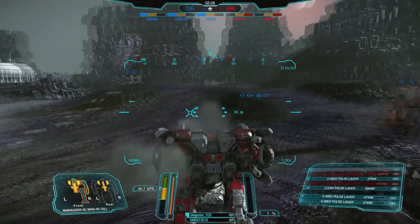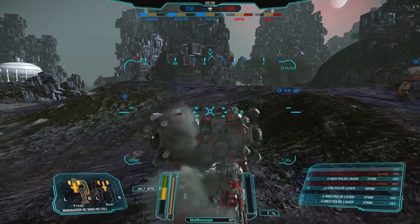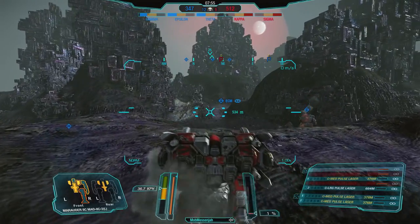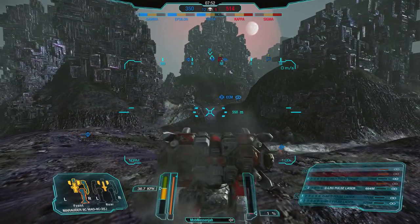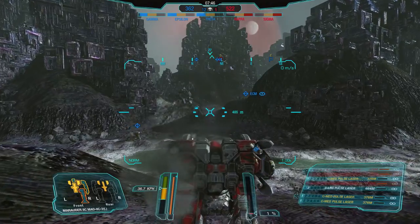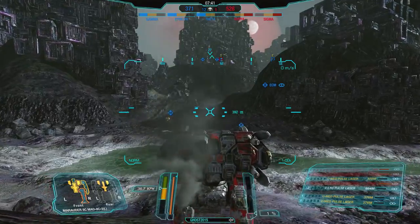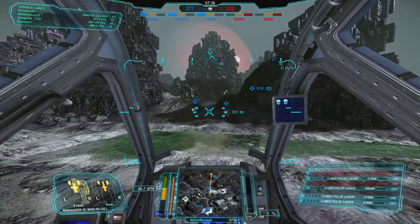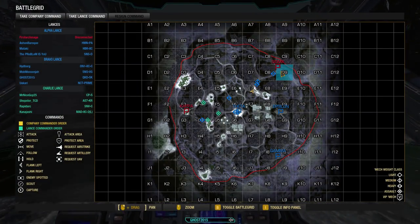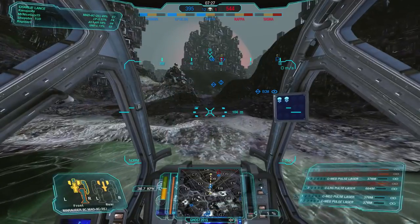My mech is so beat up but I can still fly, which leads to a useful technique: if you're running at full speed and you know you're about to get legged, if you have jump jets, activate them when you get legged — you'll maintain your speed while jumping and get further before the leg-break slowdown animation kicks in. I was able to do that to get myself a little further into cover before dropping my speed down.